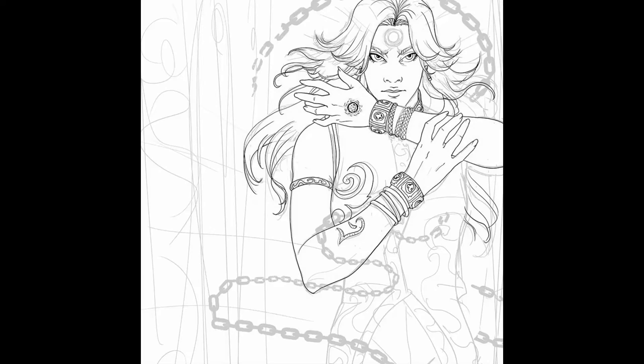In this step, I've started laying in the cleaner lineart in a new layer above the sketch using the marker brush from the Jonas DeRoe brush set. Unlike the hard round default brush, which still has some softness to it, the marker brush is very solid and sleek, giving this the clean, crisp lines that I wanted.